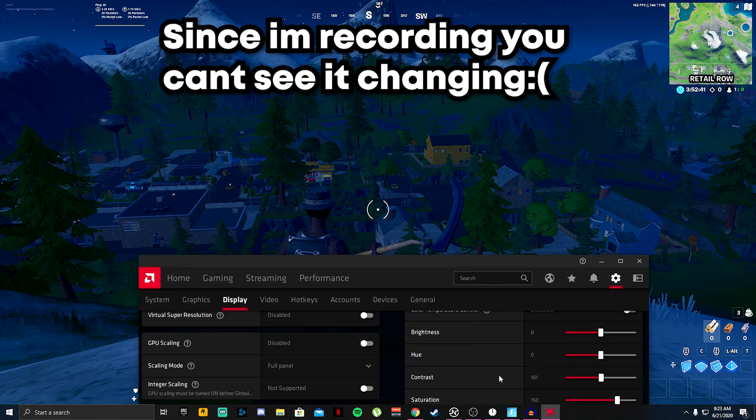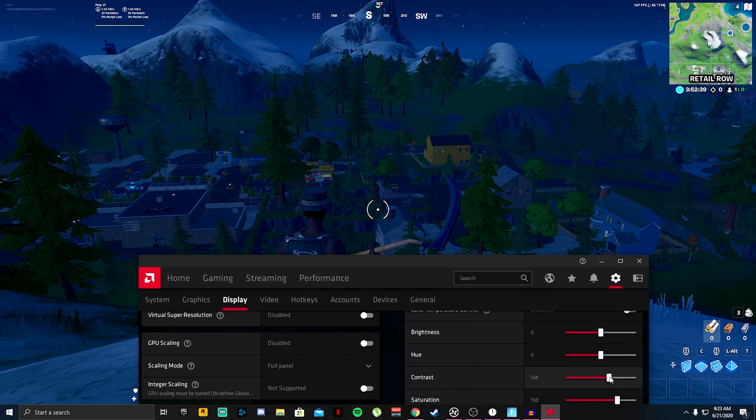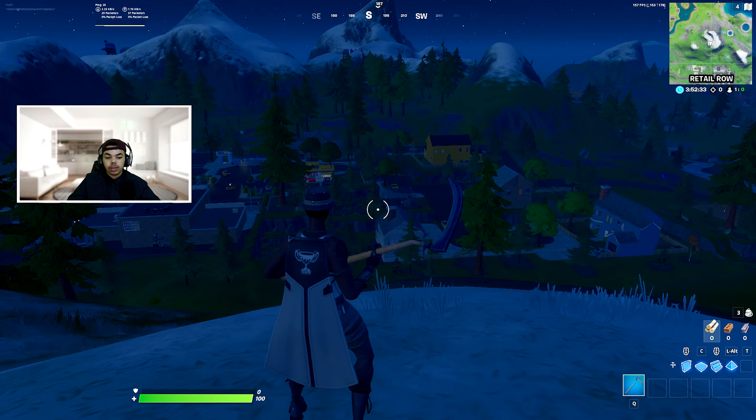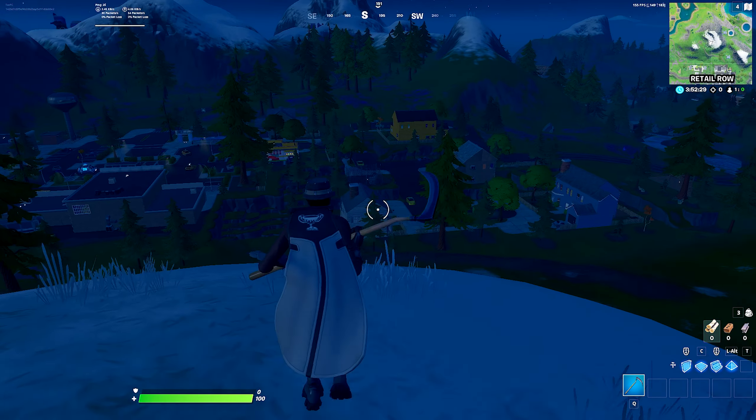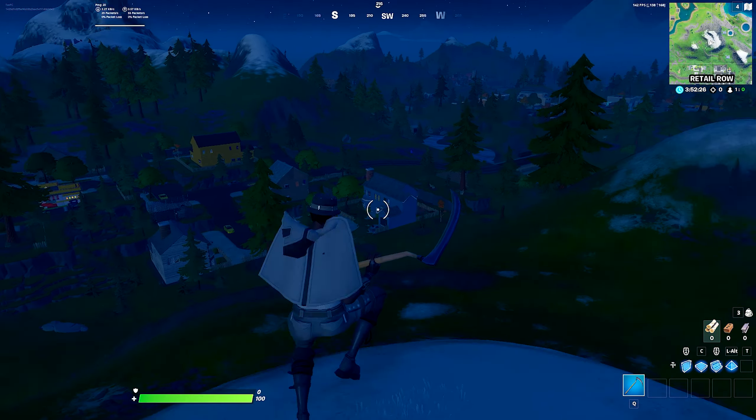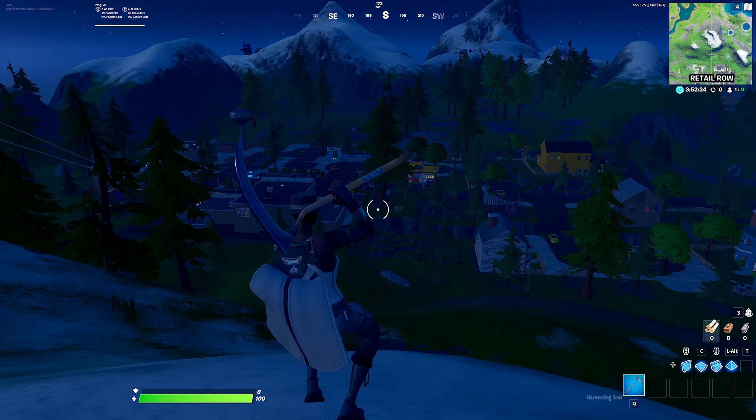Like this. Then go ahead and turn up your contrast to about 125 — or in this case I'll say 130. As you can see the game looks a lot brighter. It's easier to see everything in the game now, and it just looks way much better and more vibrant.